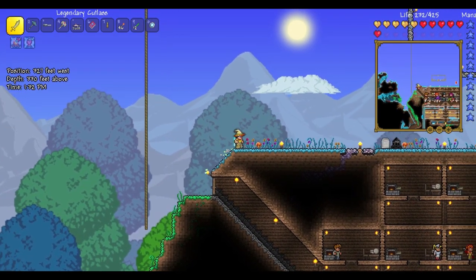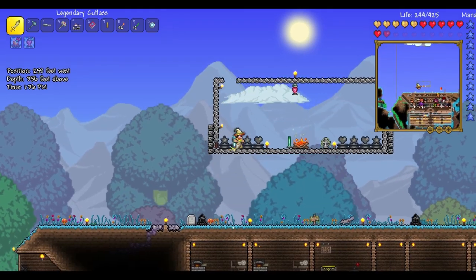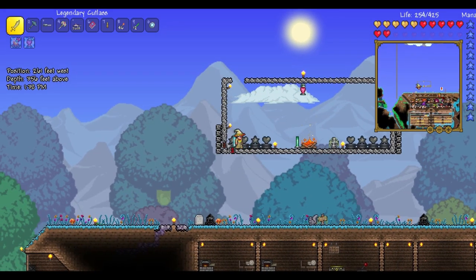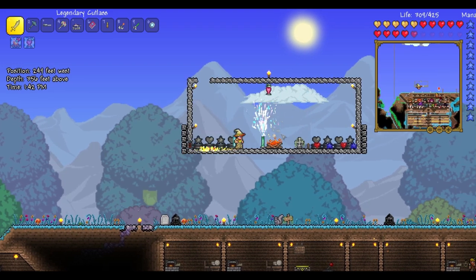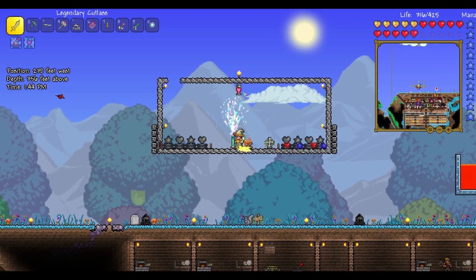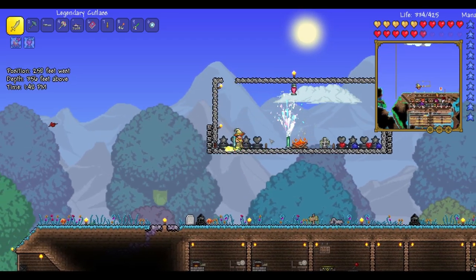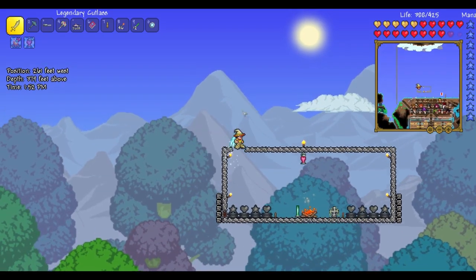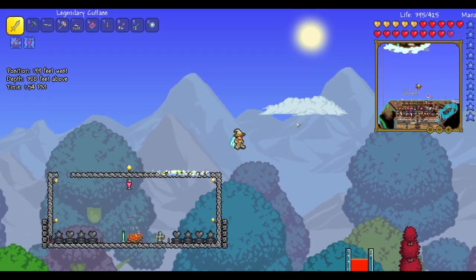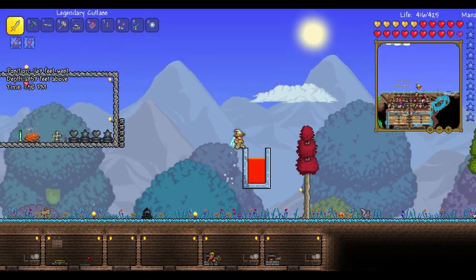Next up, up here we have this little thing that I actually need to destroy and relocate. This was used for when I was fighting the Destroyer. It spawns hearts, mana crystals, fireworks for some reason. It has a heart lamp, a campfire, and dart traps lining the side — I used it to fight the Destroyer. I'll probably relocate it to an area designed for boss fights. And then over here I've got this little pool of lava for some reason.